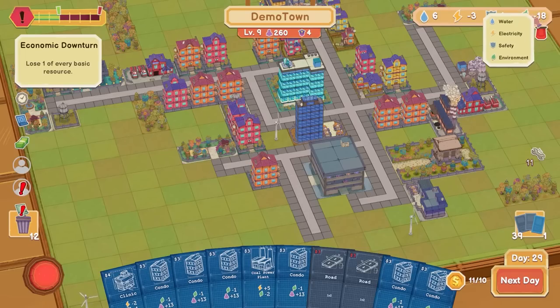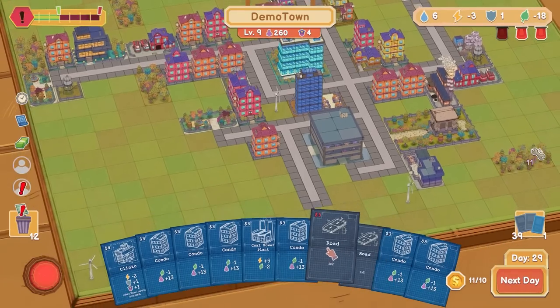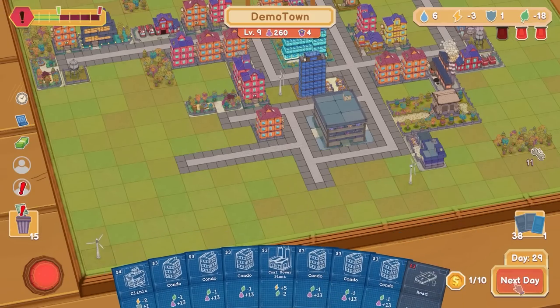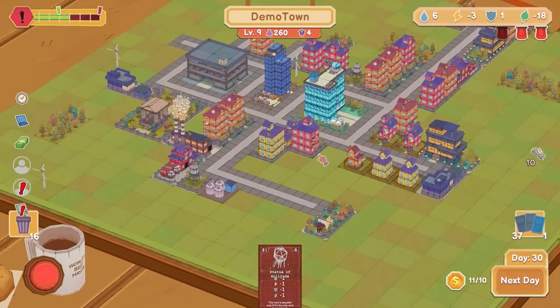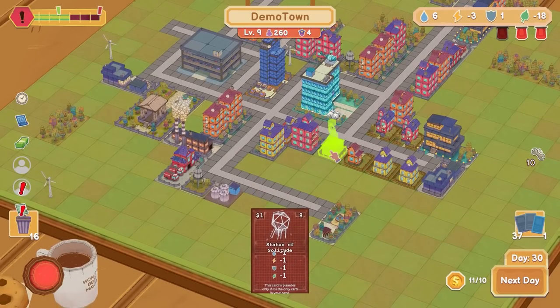Economic downturn. I need a park, some way to get rid of condos from my hand. I guess we should just be playing these roads, even if they're super expensive. Boom! We did it! Look at the town! The Statue of Solitude — this card's playable if it's the only card in my hand. Yay!